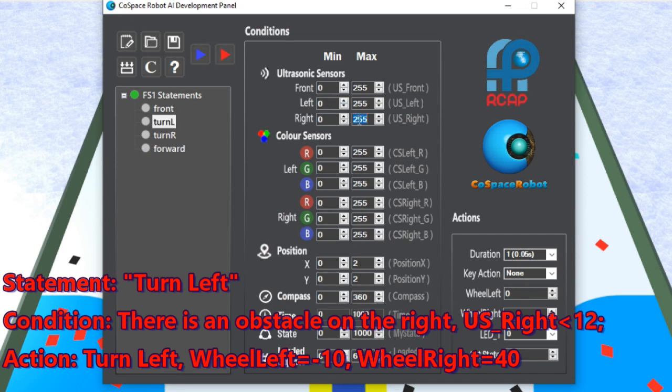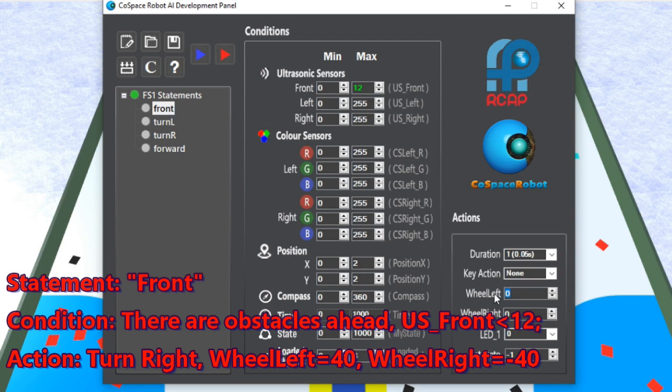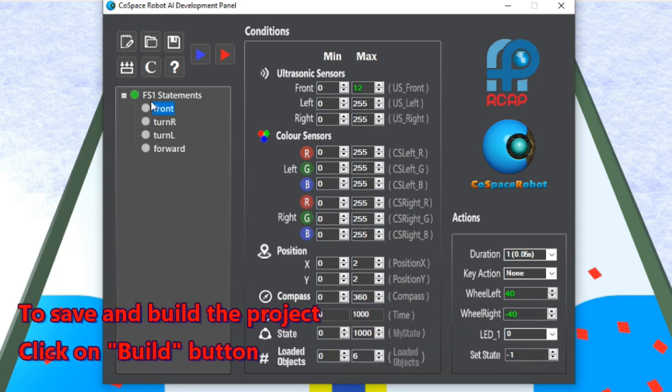Let's set the condition as ultrasonic left is smaller than 12, and let the robot turn right. Statement turn left: there is an obstacle on the right. Let's set the condition as ultrasonic right is smaller than 12, and let the robot turn left. Statement front: there is an obstacle ahead. Let's set the condition as ultrasonic front is smaller than 12, and let the robot turn right. Great, we have completed our first program.